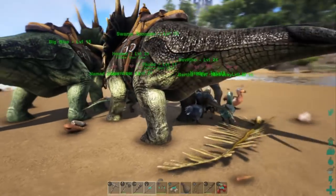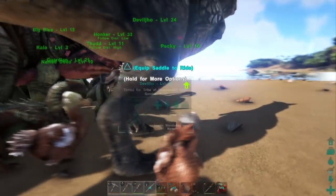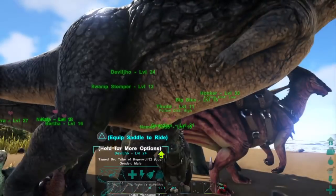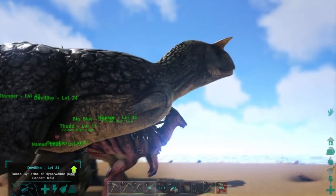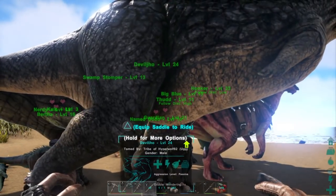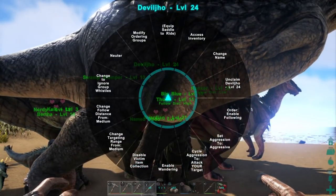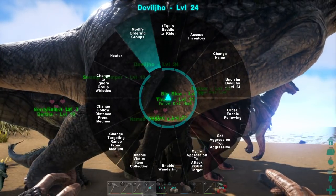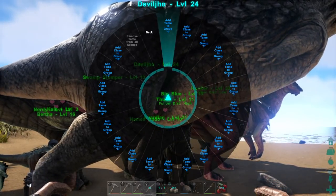So you can see this is probably a bit of a problem. Let's individualize some of these. In order to do that, let's say I just want Devil Joe to go where I'm telling him to go. So you walk up to him, hold triangle, go to modify ordering groups, and I'm going to put him on tame group one.